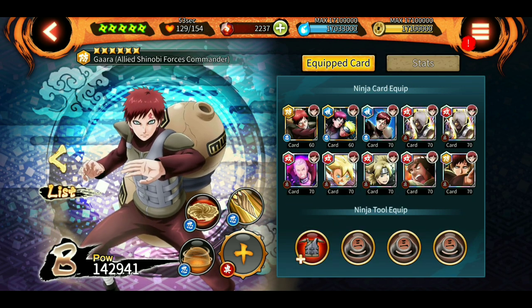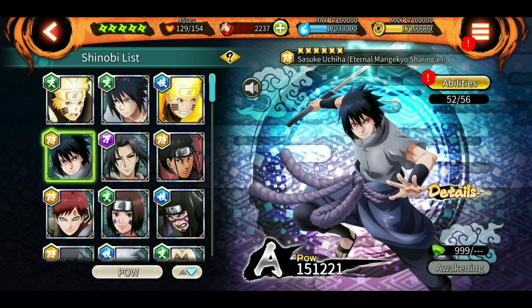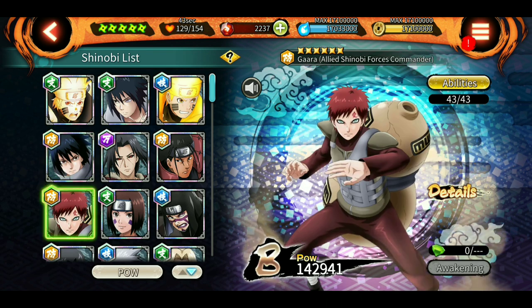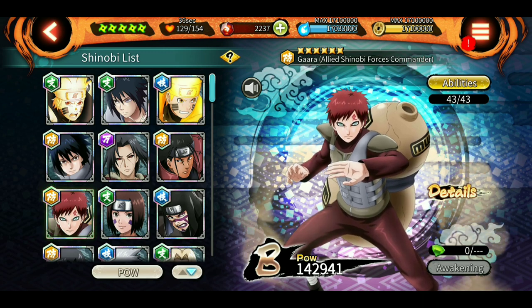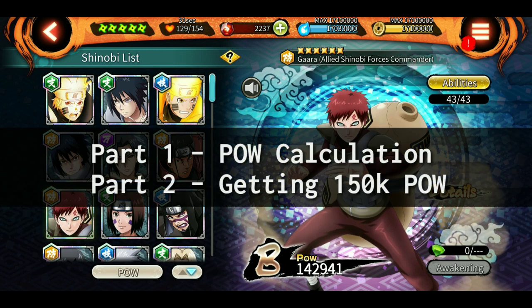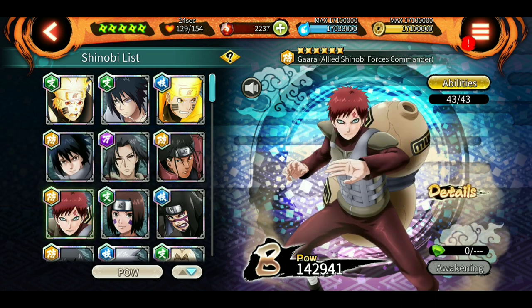An A-rank shinobi looks good - the silver color and whatnot, it looks cool - but what really matters is stats. Anyway, people are wondering how to get their shinobi to A-rank. This video has two parts: how POW is calculated, and how to get 150k POW. I'll have timestamps in the description if you want to watch only a part of the video.